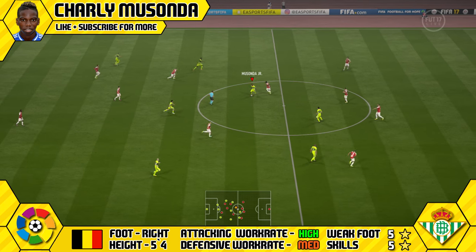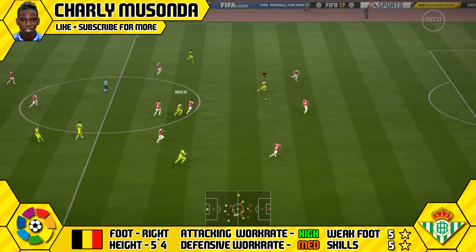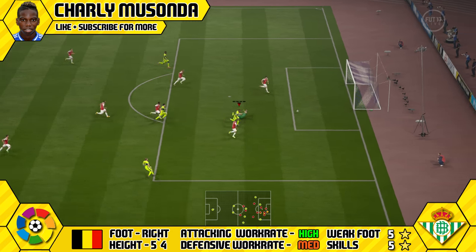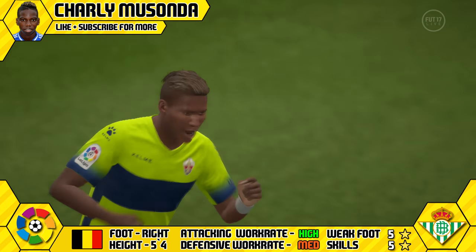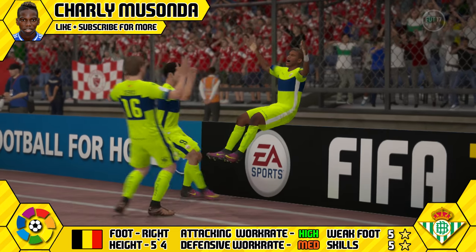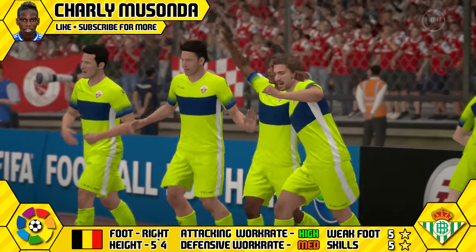As you can see, he did manage to get some goals from the left wing, but as you'll notice they are all close range. His shooting unfortunately isn't that great — shooting outside the box with Masonda was a bit of a no-no for me. So you've got to really play to his strengths: use that dribbling, agility, and those skills to try and get in the box as much as you can before you let him rip, and then you should be fine with Masonda in the goal department.